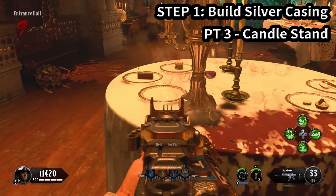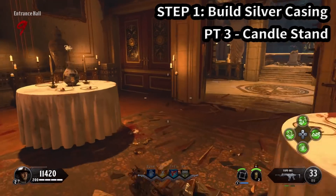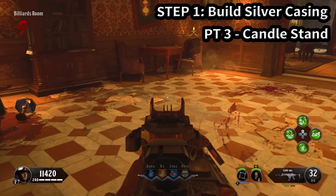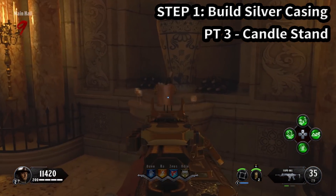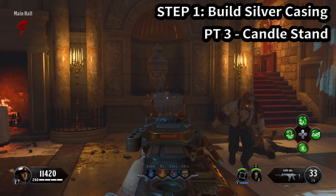The third part we're collecting is a candle stand, which has three locations. The first is in the entrance hall. The second location is in the billiards room, right there on the floor. The third location is in the main area next to the huge statue in the main hall, right here next to this urn.